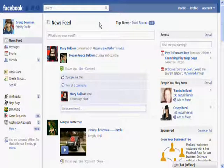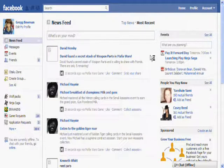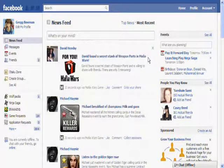Log into Facebook. We're going to go to my most recent posts — well, not mine, but your friends'. We're going to find something we don't want to see. I see Mafia Wars. I'm going to hover around to the right until I find a little X around the top right of that post.